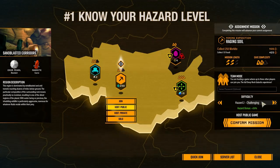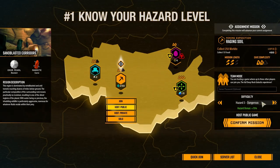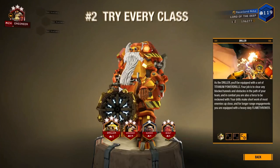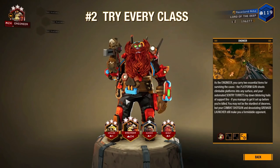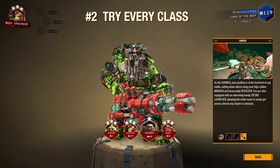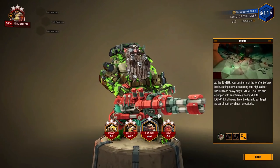Try to know your hazard level — stick with what feels challenging but not too hard. Hazard 4 and 5 are going to be really difficult until you get more perks and upgrades. You should definitely try out every class, see which ones feel better for you, which one you like the playstyle of, and pick that one for your first promotion.